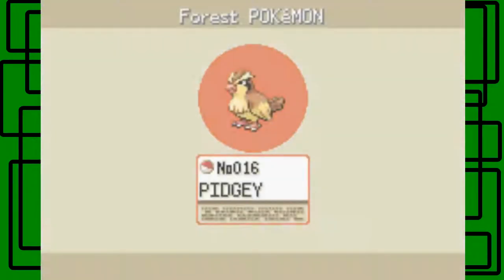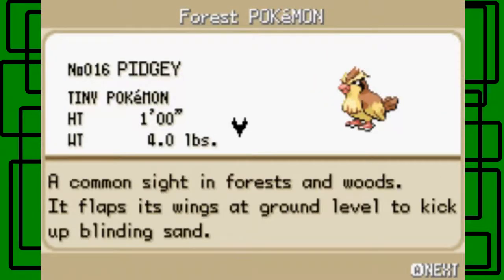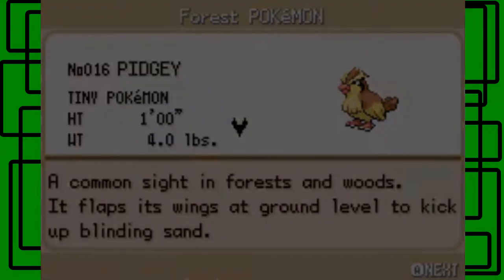Pidgey is now added to the Pokédex. It's number 16 in the Pokédex — it's Pidgey of course, it's a tiny Pokémon. I think they mean like tiny bird Pokémon. Its height is one foot and it weighs four pounds. Its footprint looks like a little claw thing that looks like a bee, or like a heart that's missing the top part. A common sight in forests and woods — it flaps its wings at ground level to kick up blinding sand. That's interesting.